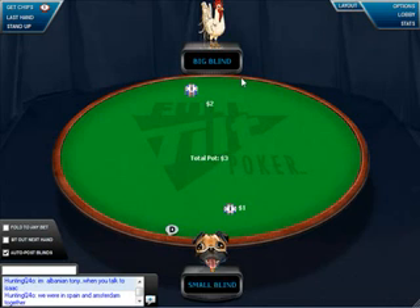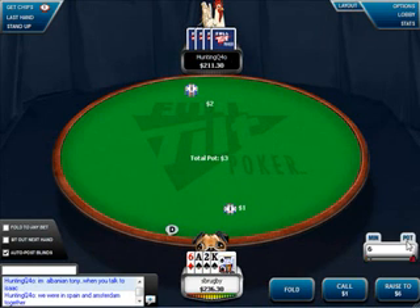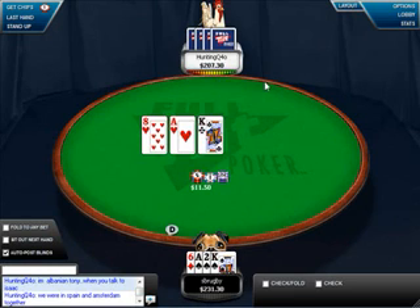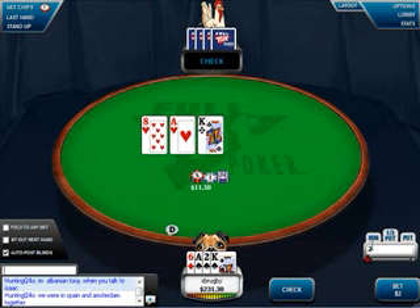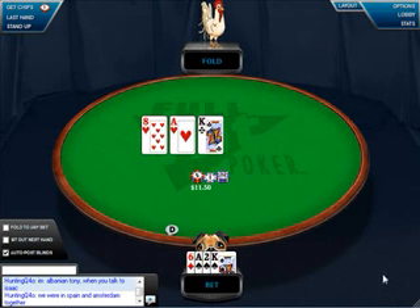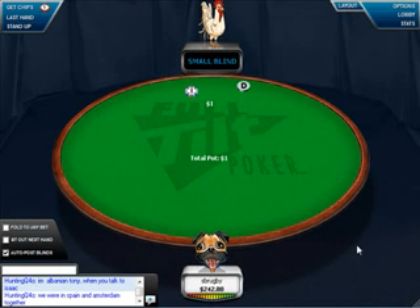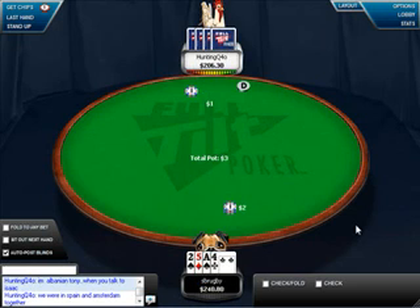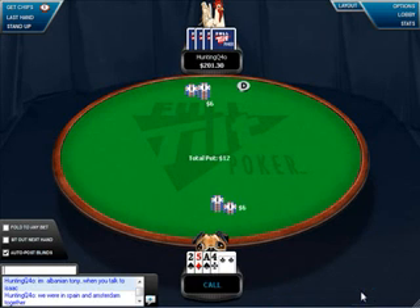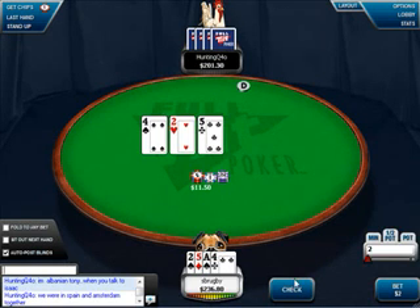One thing I want to notice is what type of hands he's limping with on the button. He's limping with a pair and kind of a weaker flush draw. Here, top two — it's a standard continuation bet. I would make that bet with a whole wide range of hands, pretty much my entire range, if my opponent was generally passive, which this one is. Here with some more connected cards I'll make a call — this is a loose call.